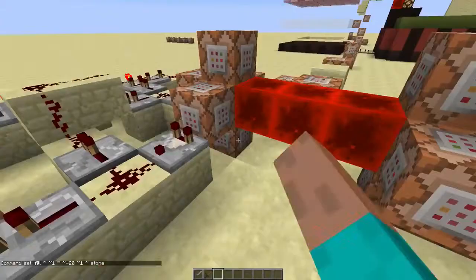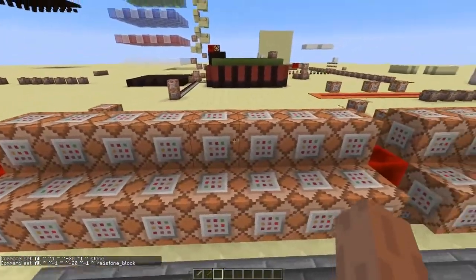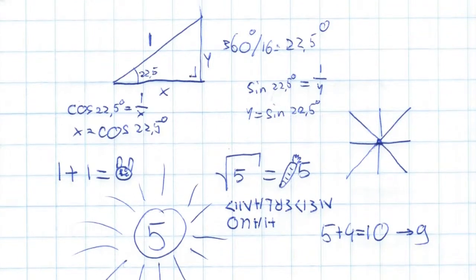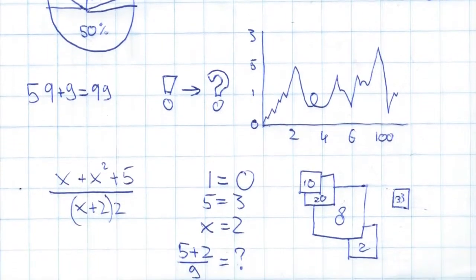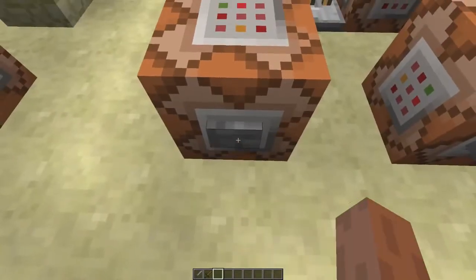As you probably guessed, the moving is just a giant clock with a bunch of command blocks. Each command block tests for a different player rotation, and using some highly advanced math I calculated the relative coordinates in which the player should be teleported. So now we'll make a new score called 'speed'.